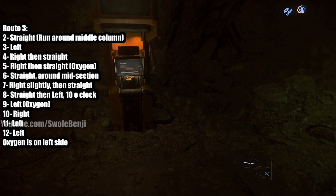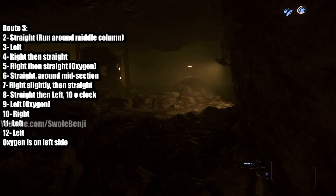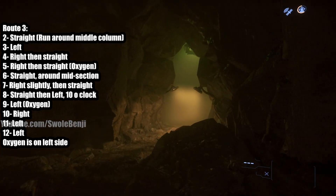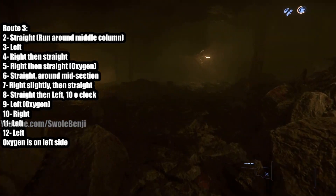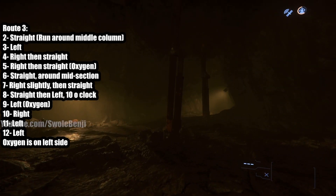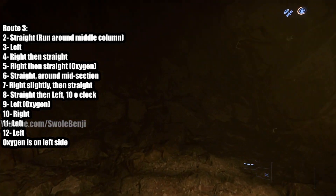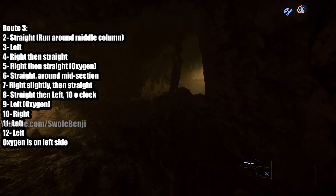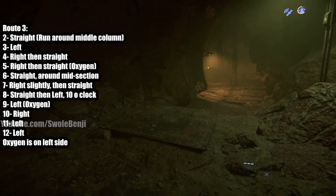Route 3 is complete. The oxygen is on the leftmost side. Route 3 is the most confusing and claustrophobic route — probably also the longest due to the big areas you run through. It's definitely the hardest route, but it's only 12 depths instead of 15. Honestly, I don't think Route 3 is faster than Route 1 because Route 1 is way smoother and smaller. Route 2 is definitely the fastest, so if you get oxygen missions in Route 2, those are the quickest to complete.